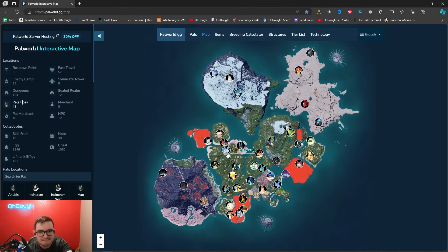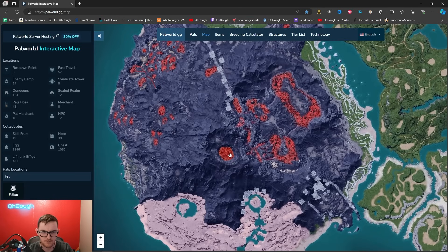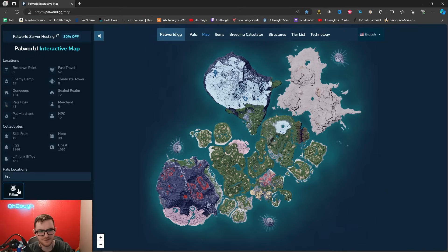For Quivern there's a boss at level 23 but it's far away. Felbat is used for Incineram Nocturne — I didn't show that. I'm not sure Felbat spawns anywhere outside dungeons; someone told me Kilmari spawns in other places but they were wrong. Kamari does spawn outside dungeons, though the exact location might be a bug. I saw Grizbolts in the desert once but that doesn't mean it's intended. The map is pretty good about locating stuff, so check there.